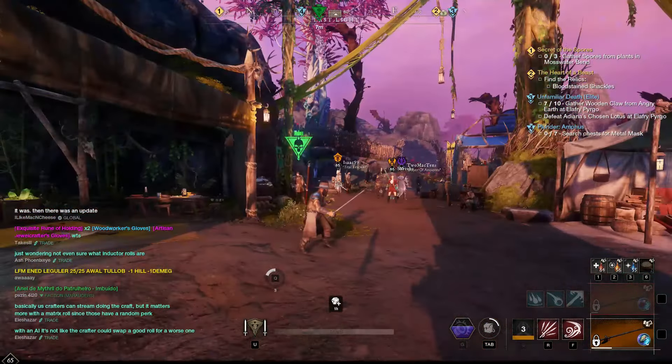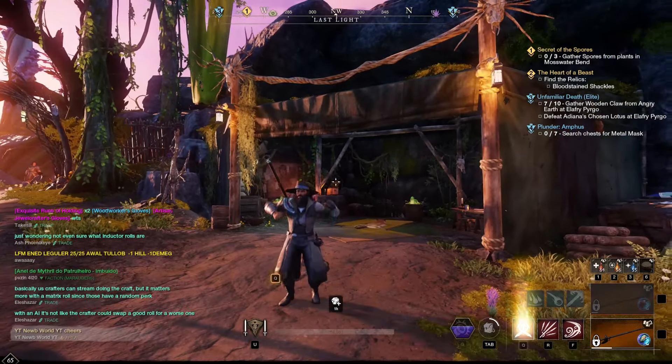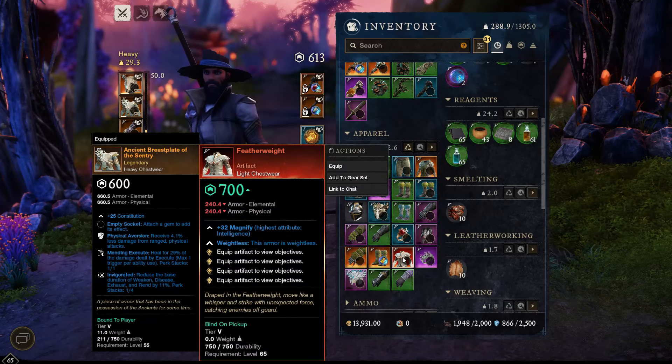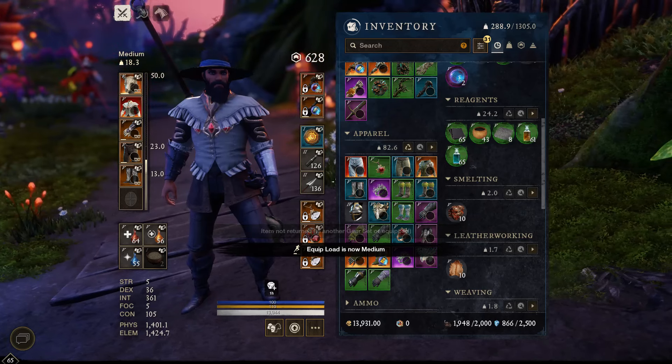So now I had both artifacts and was high enough level to use them, so I could finally put on my Featherweight jacket. But I wanted to get one more artifact before I called it a day, and after the long grind of questing, I wanted something a bit more AFK and relaxing — so I chose the Ghoul Gloves.